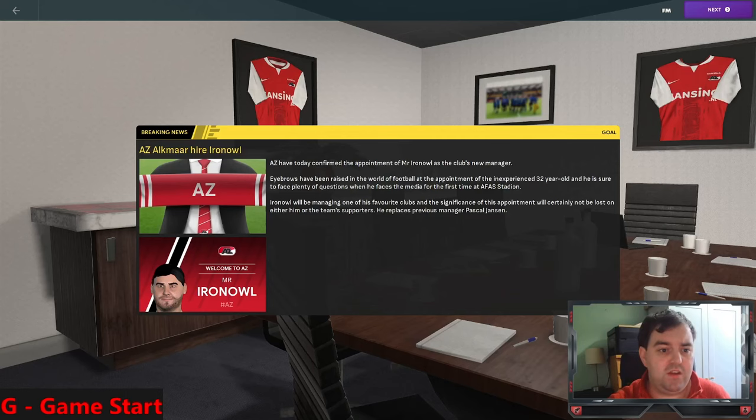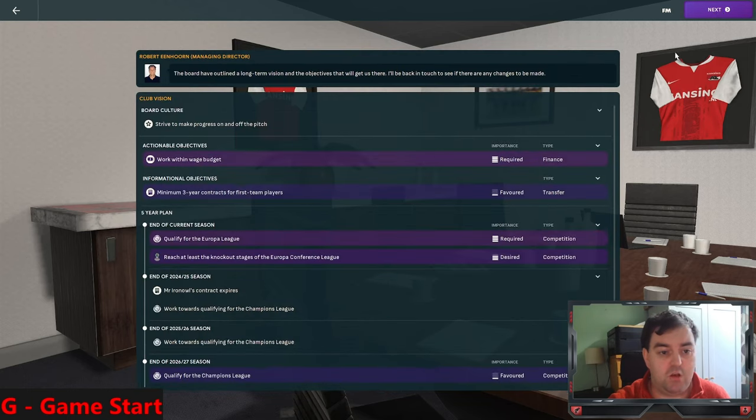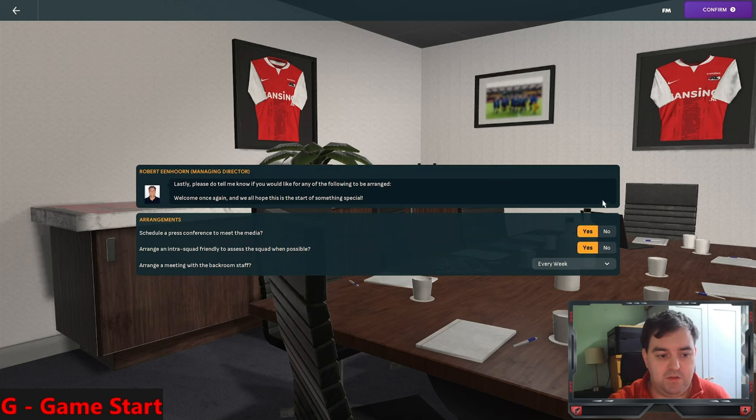G is for Game Start - essentially the boardroom scene at the beginning of your save. It provides breaking news, analysis, history of your club, your preferred formation, and goals for the save. The key section requires your input: scheduling a press conference can change the dynamics of staff, players, and media. I tend to do the first press conference to keep the media onside, then leave everything to my assistant until we make continental competitions.